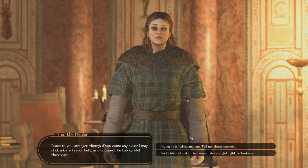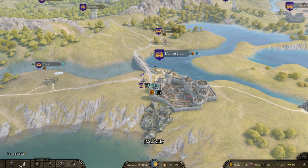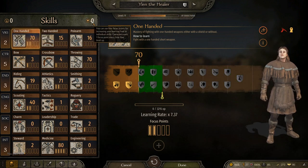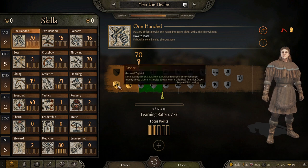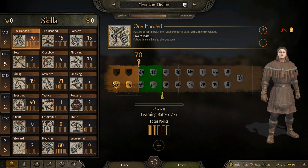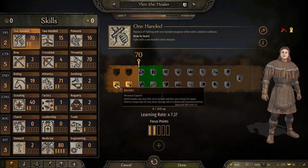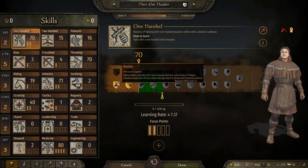So what this mod allows you to do - if we go to the tavern and recruit Yeelin the Healer - when we go to her character sheet she has no free attributes, no free focus points, and she's already got randomly assigned skills. She's okay at one-handed and has Basher and Swift Strike. Now, have you ever seen an AI really shield bash? The AI has chosen this as its preference, but AIs currently don't really shield bash - I don't think I've ever seen one do it. So the AI having this skill is completely pointless.